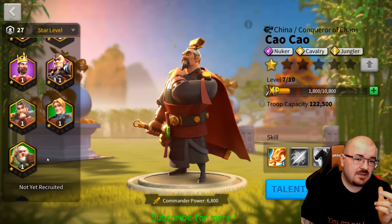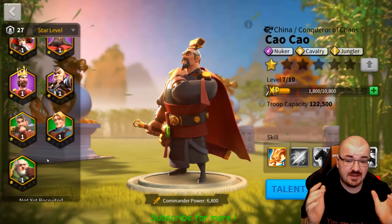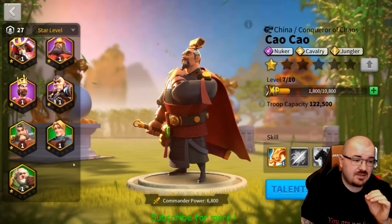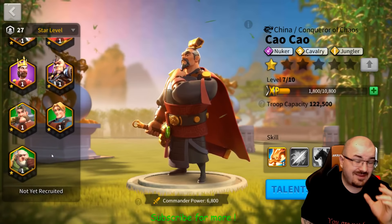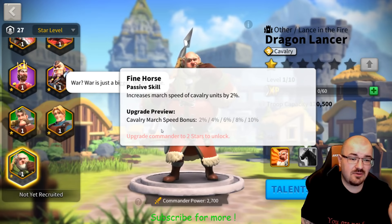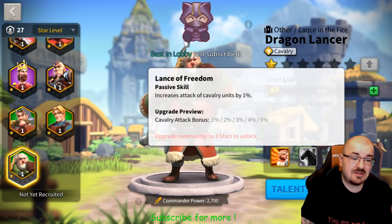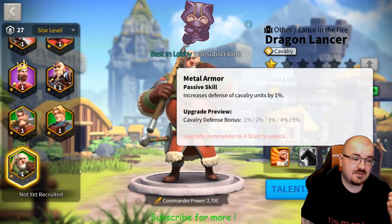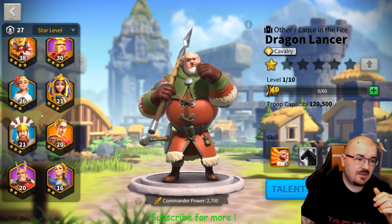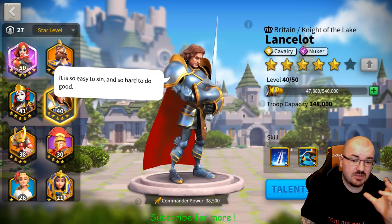Obviously Ciao Ciao is not very accessible for everyone — even for myself I still have his skill at level one. If you do want a cavalry setup, another option is with Lancelot. If you only care about march speed, Dragon Lance grants another 10 percent march speed when maxed out, plus five percent cavalry attack and five percent cavalry defense. Lancelot grants only five percent march speed, but his other skills are much better.